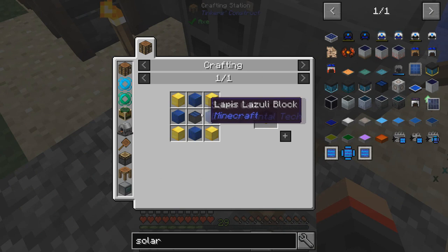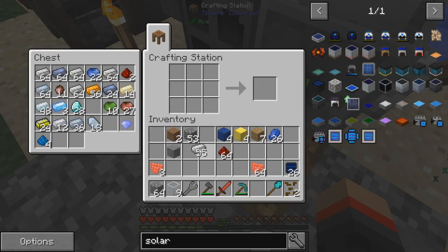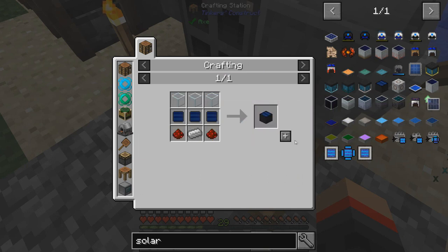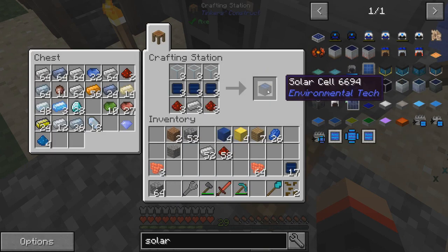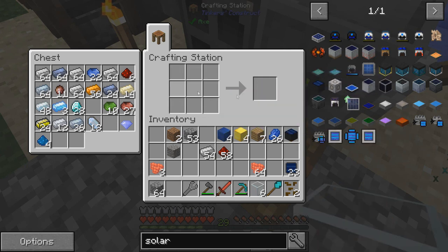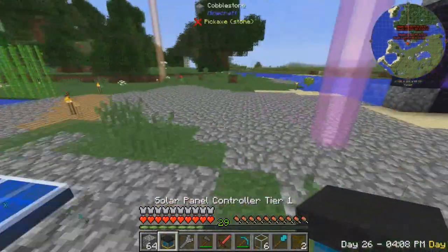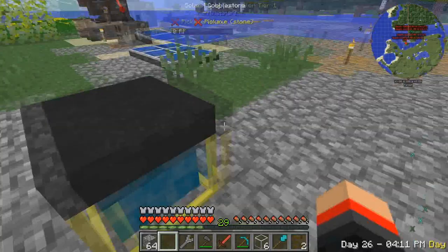We should be able to make this thing, but we need more redstone. We can make three right now - let's just take one for now. There we go - that is our solar panel controller tier 1. Let's put this right here, there's space right here.